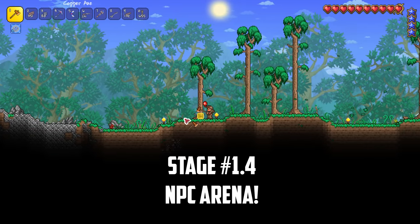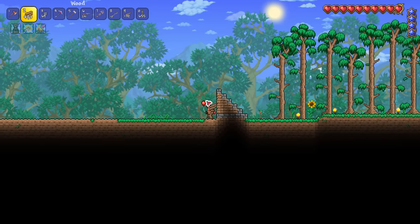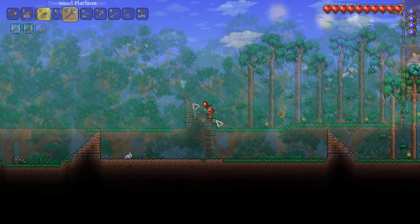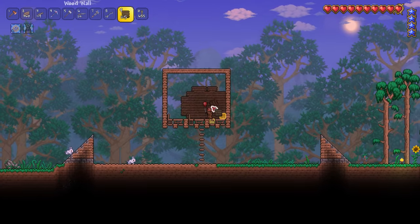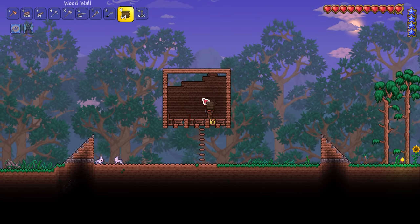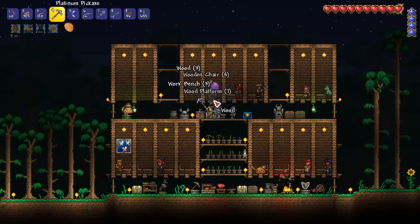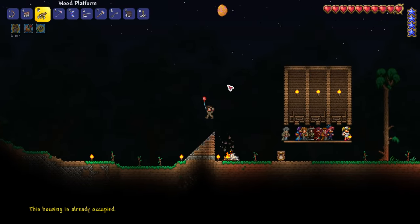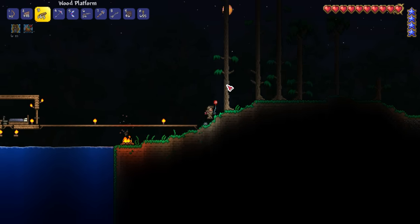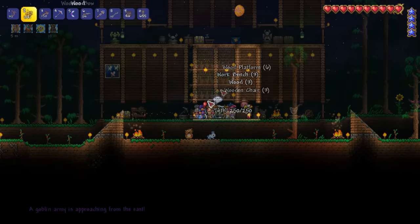It's time for our first major battle and I need to prepare a basic arena for all of our NPCs. My main goal is to keep all our NPCs close together so the nurse can keep them all healed up, so I'll be using a variation of the volcano trap. NPCs will instantly teleport to their new homes during the night time when the player is off screen, so by making the only available housing in our arena I can move my NPCs there and they won't try to move away.